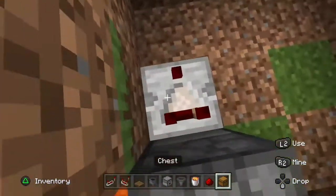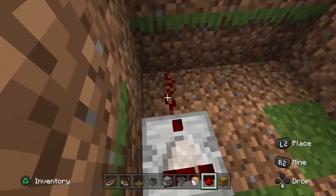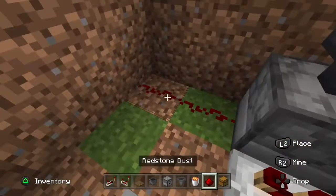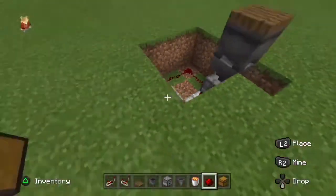So do one of those, then a comparator facing this way. Place a bit of redstone dust, place a redstone repeater, and then link it all up like that. And it will be nice and symmetrical.